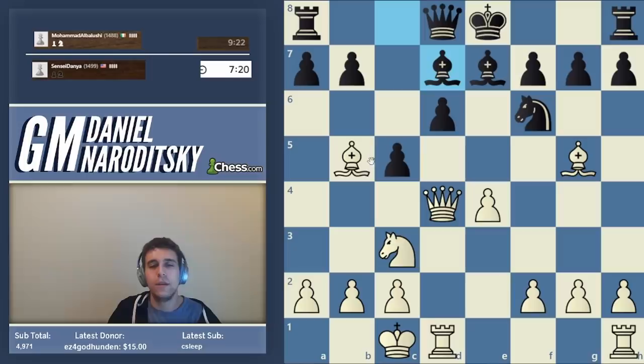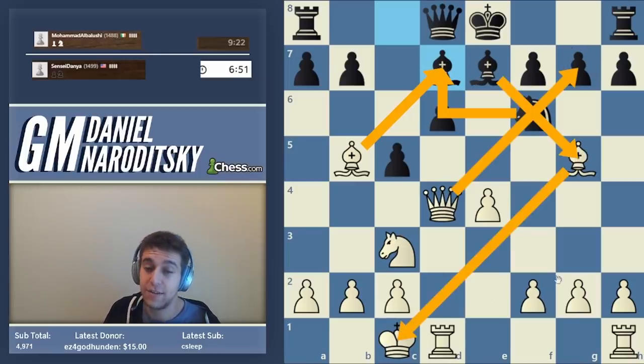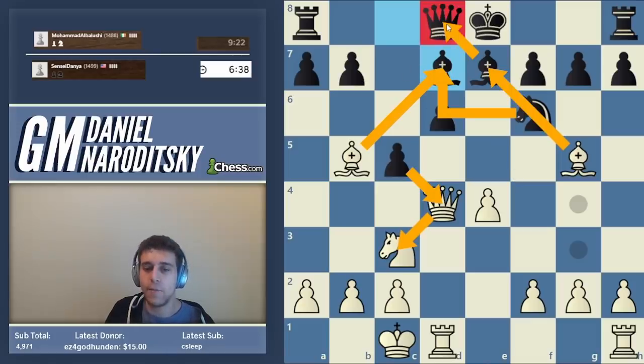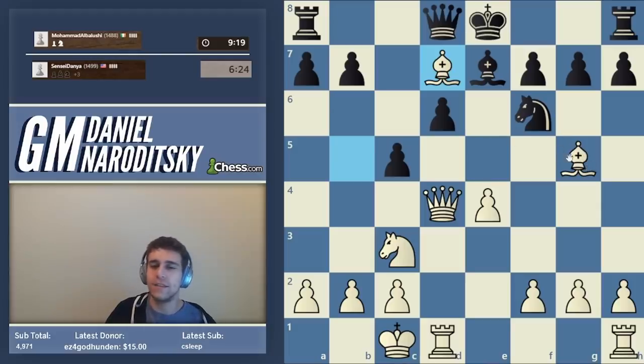We have to be careful here. If we take on d7 immediately, there's the move knight takes d7 — this reminds me of a famous trap. After bishop takes d7, knight takes d7, if we take the pawn on g7, that would be a terrible blunder because bishop takes g5 is check. So after bishop takes d7, knight takes d7, we take black's queen, black takes ours, then our bishop on d8 is hanging and has to drop back to h4. In that resulting endgame, white is much better — the d6 pawn is lost.